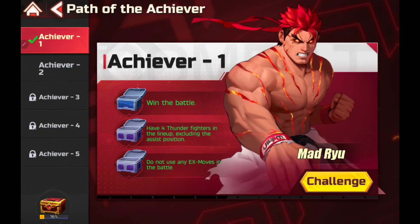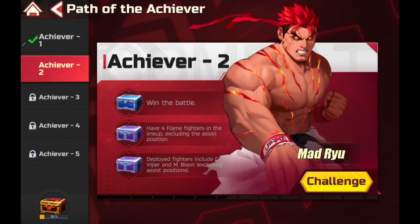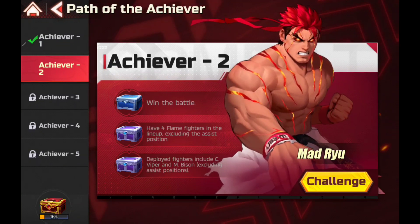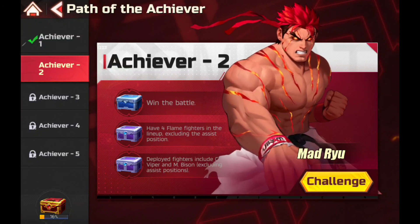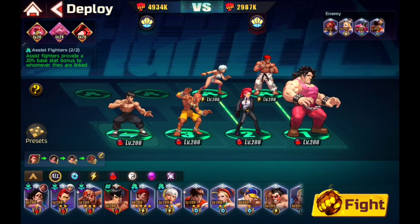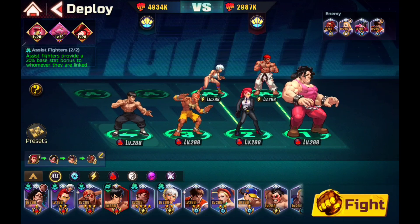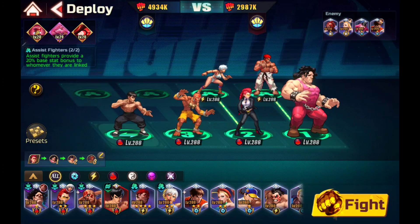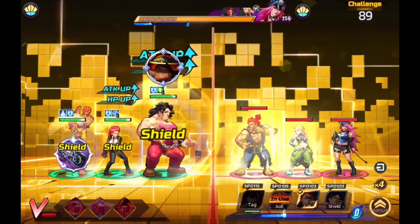Okay, let's see what's next on the menu. Four flame fighters in the lineup, excluding assist position. Deployed fighters include Sea Viper and M. Bison, excluding assist position. Alright, sounds fair. Let's get to it. Okay, we have our four flaming red hot fighters. We're gonna have to do Bison later because it said excluding the assist position. So I won't get the chest if he's in the assist position. So let's go for the first try. Let's get it taken care of.